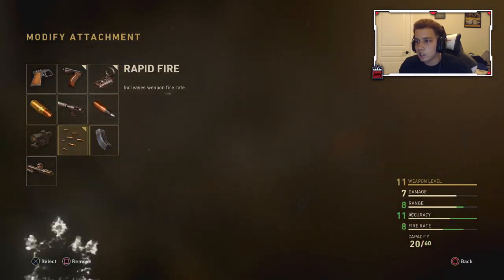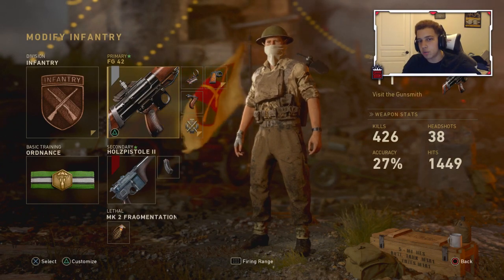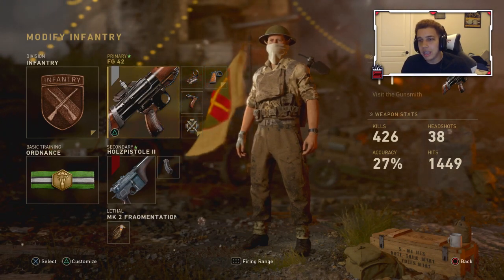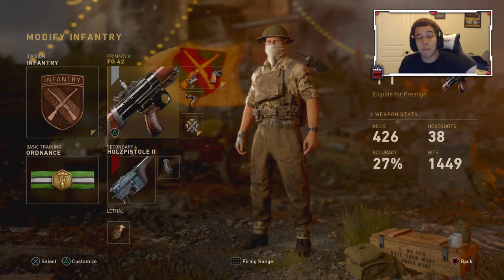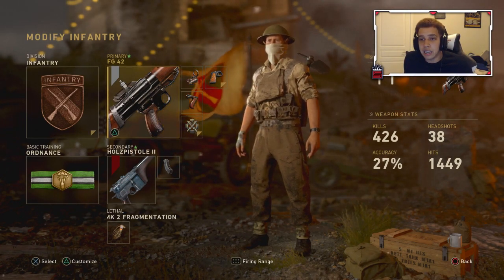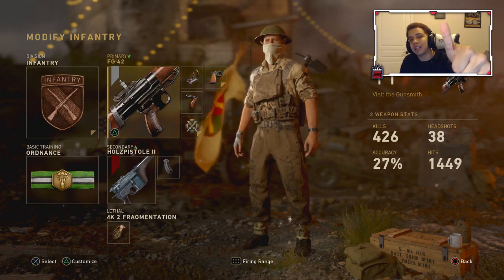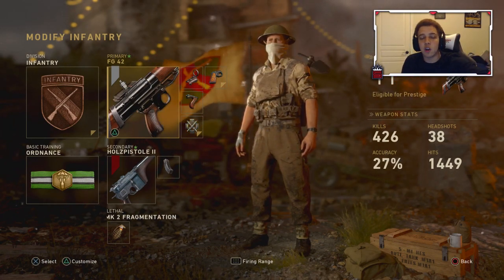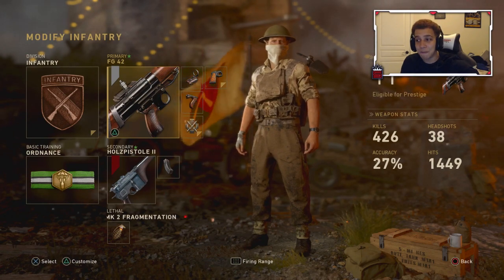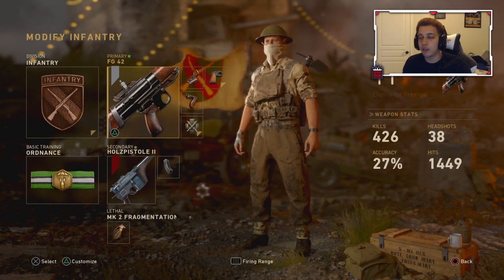Go in the comment section below and let me know what you guys are rating the FG42 on a scale of one to ten. It was a 10 out of 10 before the patch — this gun was dominant, it killed everything, every pro player complained about it. I think it's balanced now in my personal opinion. Make sure you smash a like; once this reaches a thousand likes I'll be covering the Thompson — it got a crazy fire rate buff and I think it's kind of filthy. Subscribe if you're brand new to the channel.